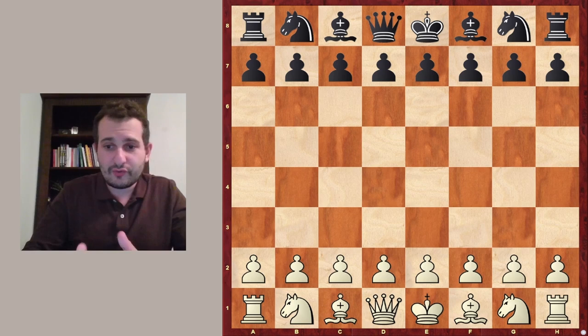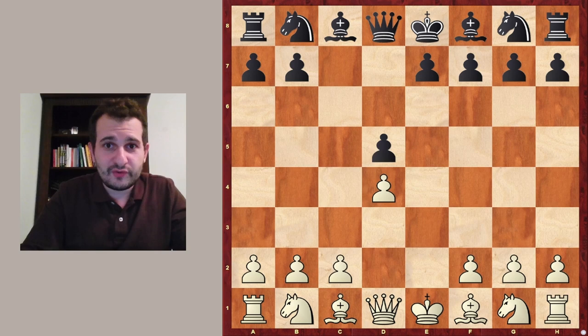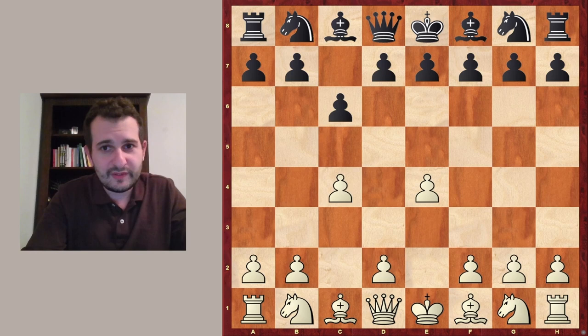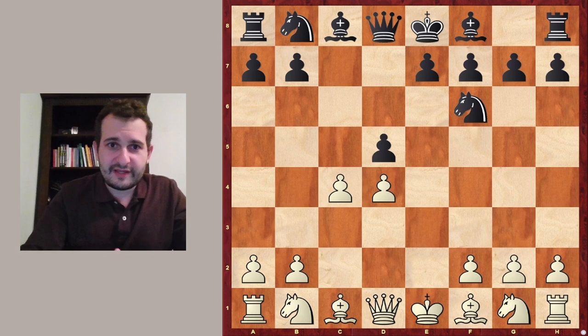In this game we saw first e4 c6 d4 d5. I emphasize 'first e4' because you can reach this position in a slightly different way. Like the usual idea with c5, you can reach it via the English move order: first c4 c6 e4 d5, e-takes d5, c-takes d5 — and it's exactly the same position.